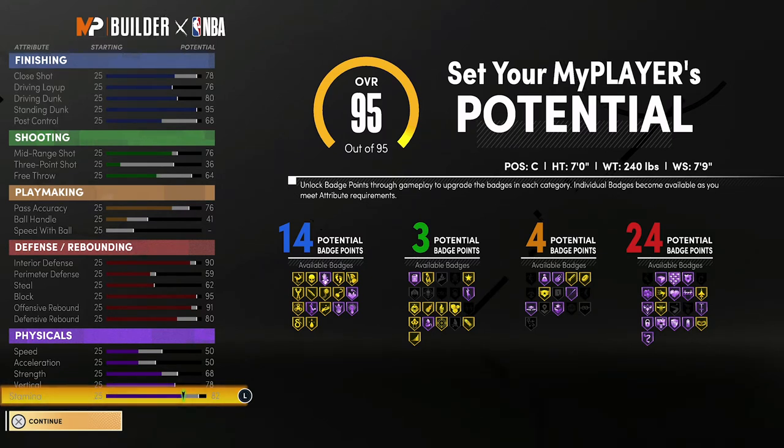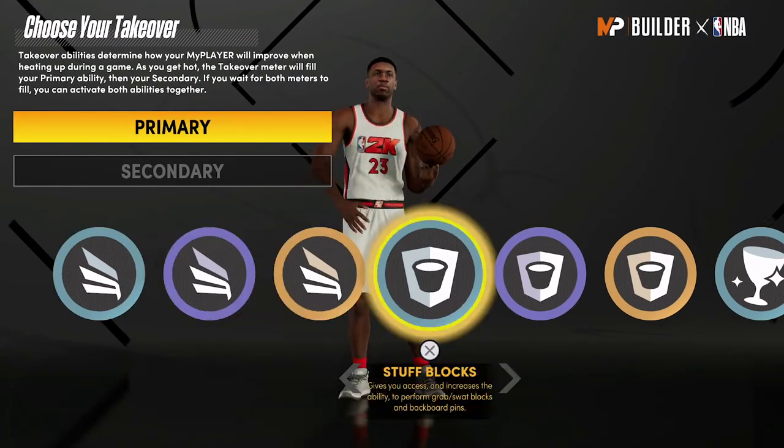For your playmaking you're going to have an 80 pass accuracy and a 45 ball handle. For your defense and rebounding you're going to have a 94 interior defense, a 63 perimeter defense, a 66 steal, a 99 block, a 95 offensive rebound, and an 84 defensive rebound. Your physicals at 99 overall with the gym rat badge will be 58 for speed and acceleration, 76 for strength, 86 for vertical, and 90 for stamina.